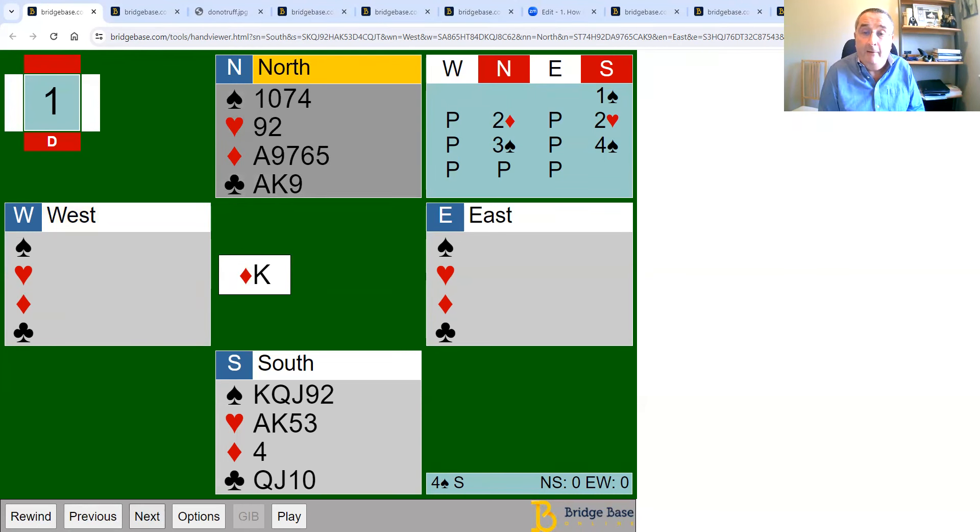Very often in a suit contract you should be focused on how many potential losers you have. I'm going to launch a poll: if you decide to win the ace of diamonds and then draw trump straight away — it will presumably take three rounds to draw the opponents' trumps — how many potential losers will you have on this hand?